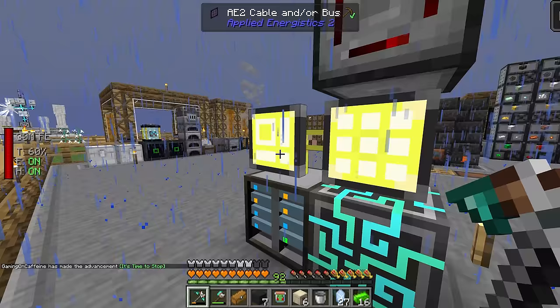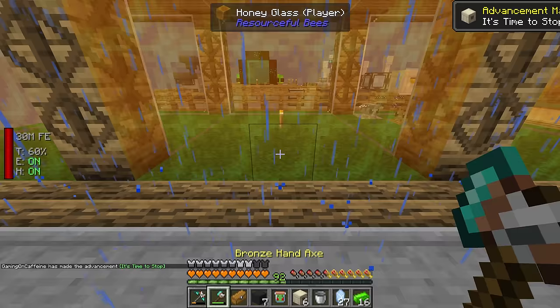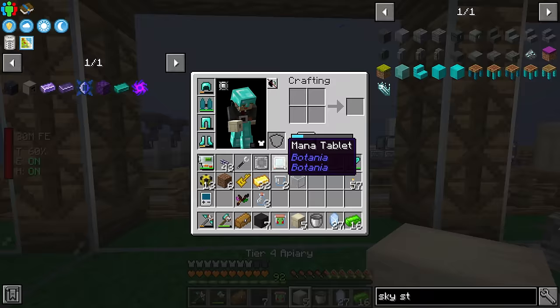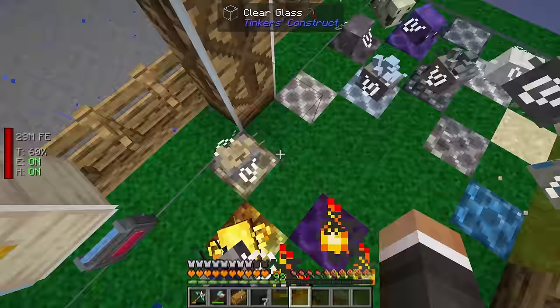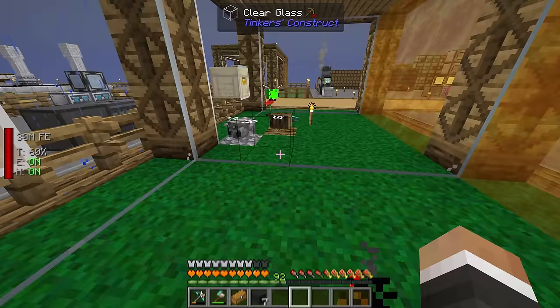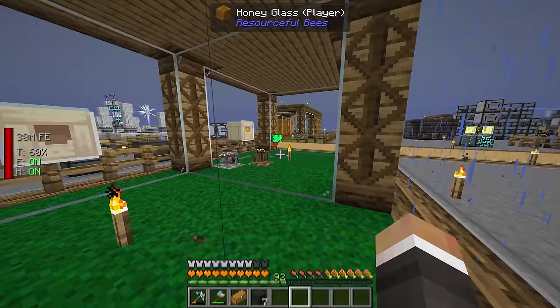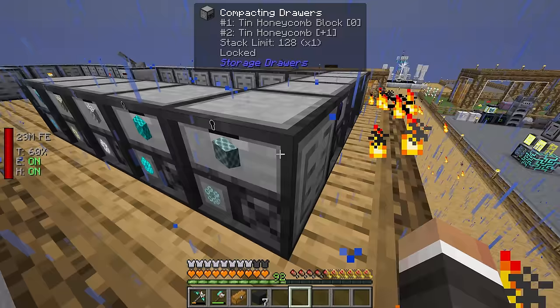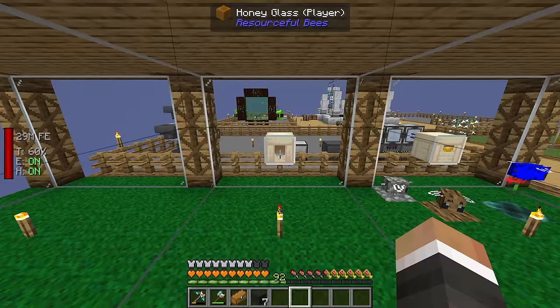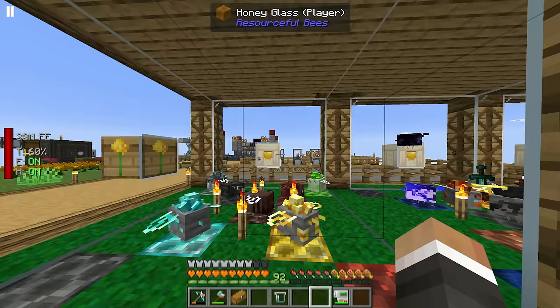We're now done on this craft — we should have six tier 4 apiaries. We'll move the draconium bees over and take some more nectar blocks, making sure we have no more than nine bees per hive. For the tier 4 apiaries, we don't need to worry about the compacting drawers anymore because all the products from a tier 4 apiary come in honeycomb block form by default, so we can send them directly through to our centrifuges.